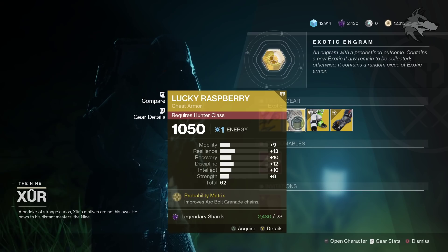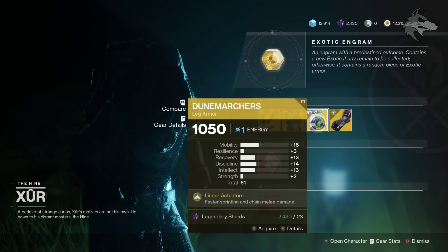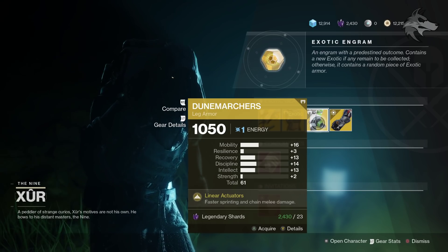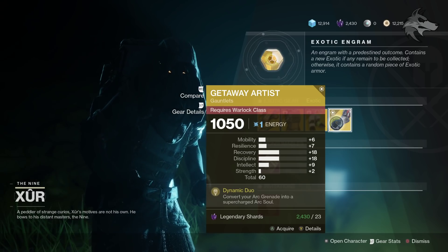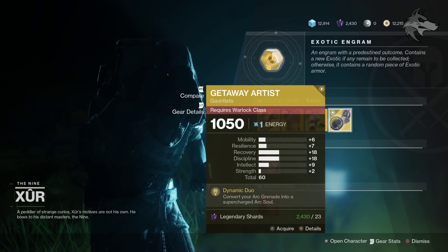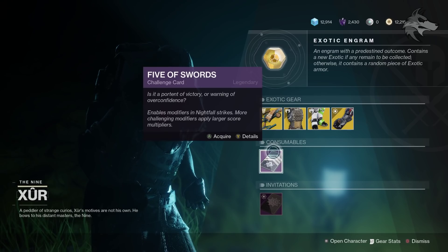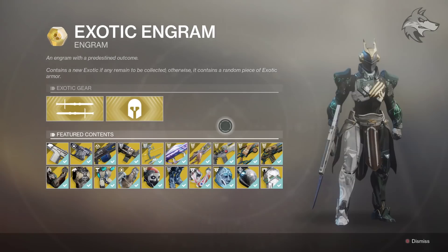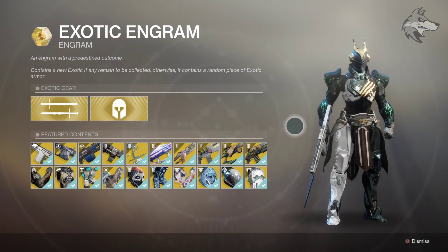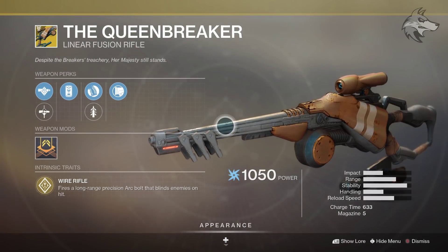We do have Lucky Raspberry for the Hunters with a total stat roll of 62, leaning towards resilience and discipline. Dune Marchers with a total of 61, pretty high with mobility and discipline, but kind of low rolls overall. We've also got Getaway Artist leaning towards recovery and discipline, with a total stat roll of 60 — so perhaps not the most exciting. You can also get the Five of Swords, the Invitations of the Nine if you're still working on them, and use the Exotic Engram for chances at stuff you don't own from the world pool.